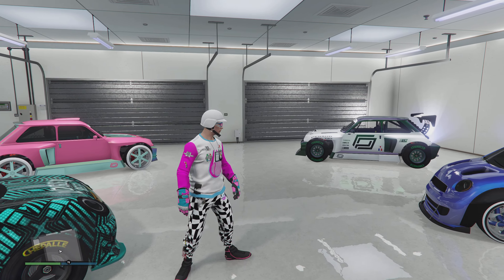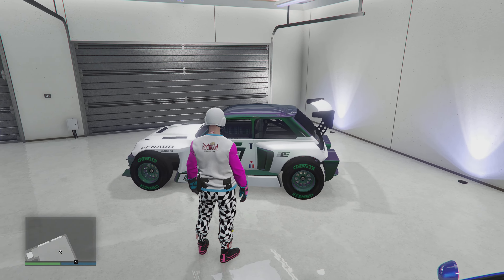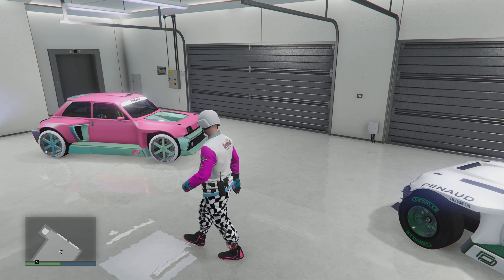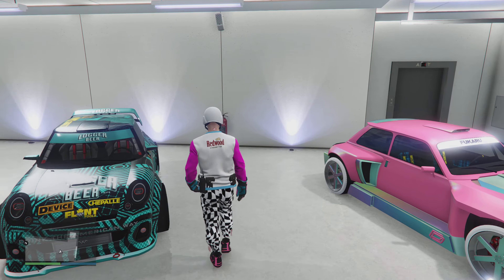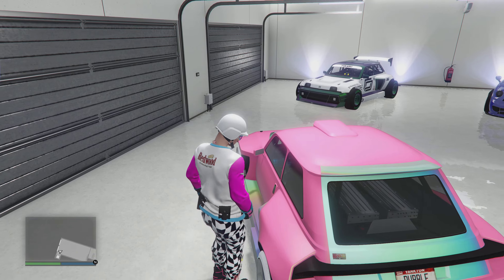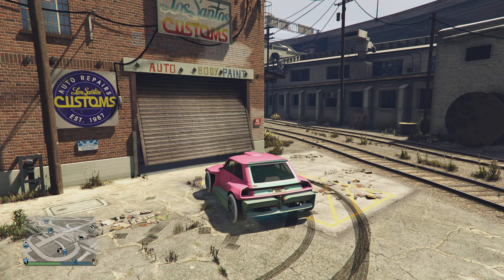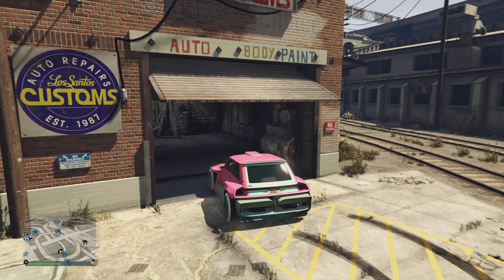Hey, alright — the P-New. That's right, you can actually glitch the spoiler off. There's a spoiler on the regular one, but the bubblegum little cotton candy P-New doesn't have one. So what you want to do is head over to any Los Santos Customs.